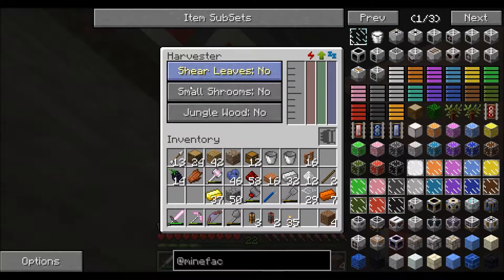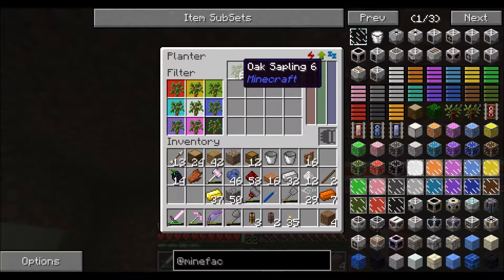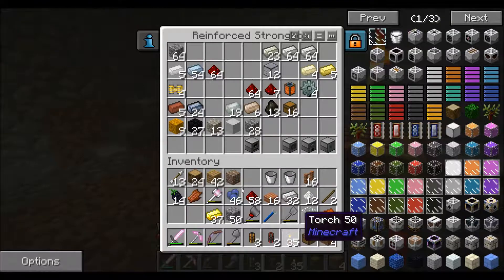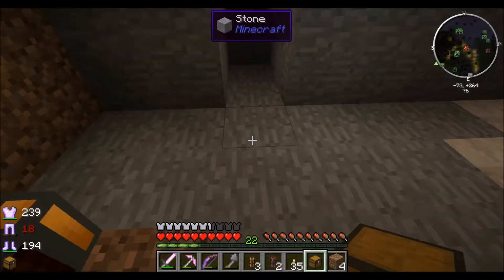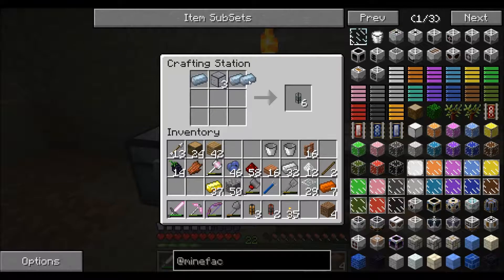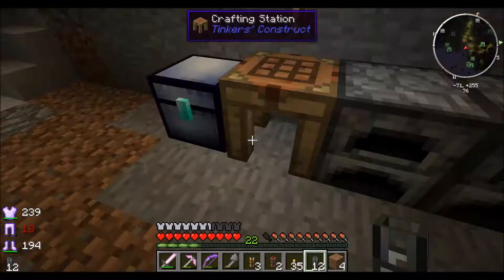The harvester has options: shearing leaves no, small shrooms no, jungle wood no. Our next step is to give the planter some saplings. We'll need somewhere to put the items, so we'll have a spare chest for now. I'll need some item ducts — I think it was 10 wide, we'll need about 12. Probably need more in the long run but that should do for now.